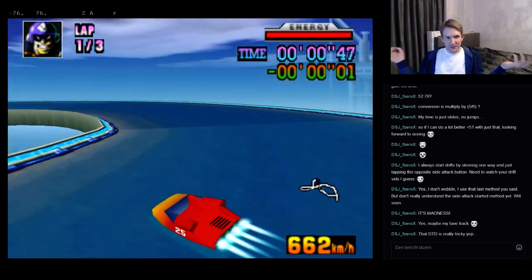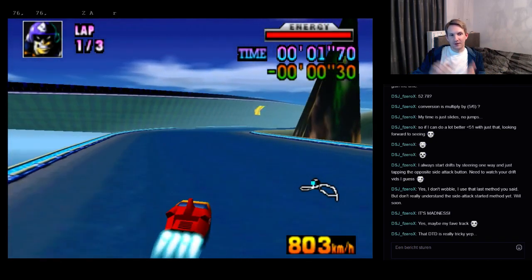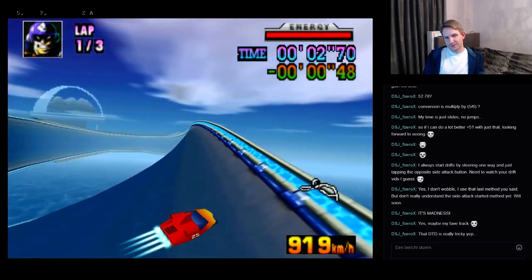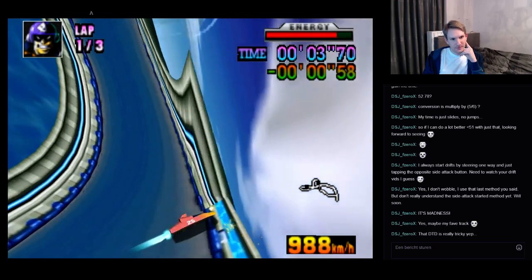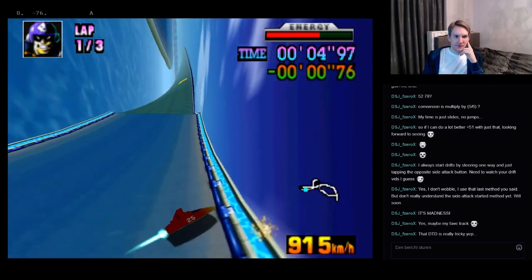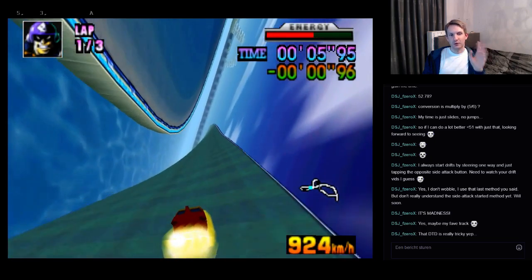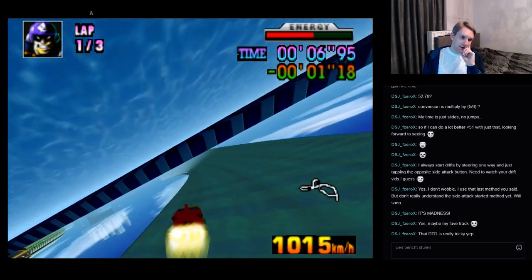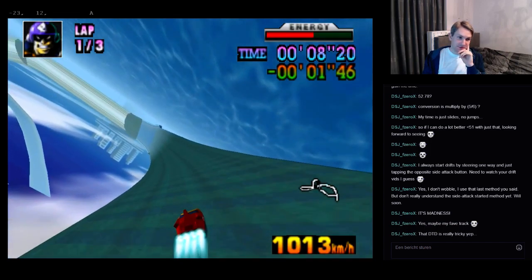So it starts out the same as the last one: switch drift. Hold the R and Z button. At this point, I let go of R, hold the Z button into a real drift on the right. Start bouncing a little bit here — that's okay, as long as your drifting angle is good, no matter. Up to here it's exactly the same as the last one.